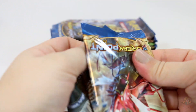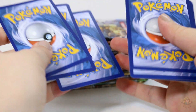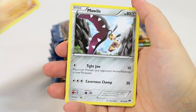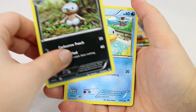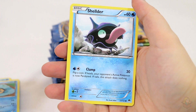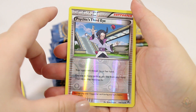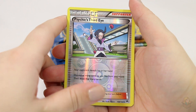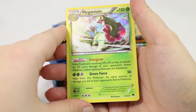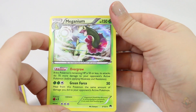Pack number two. Code. Siddlewidow, Mawile, Nesleaf, Ducklet, Timpole, Shelder, Honedge, Numel. Reverse Psychic's Third Eye. Ooh, Meganium Hollow — that has really cool art, look at that. Nice.